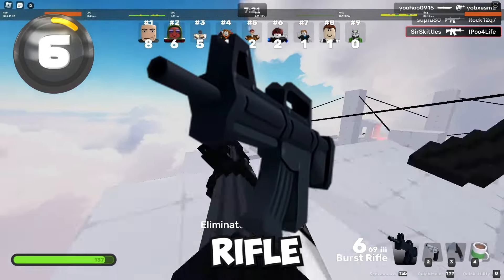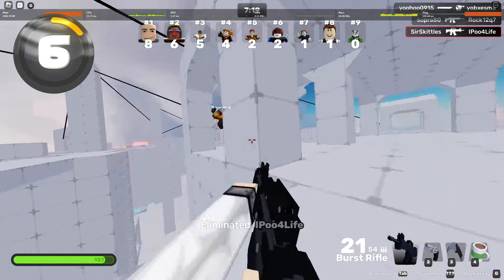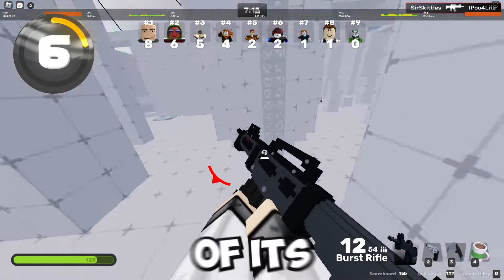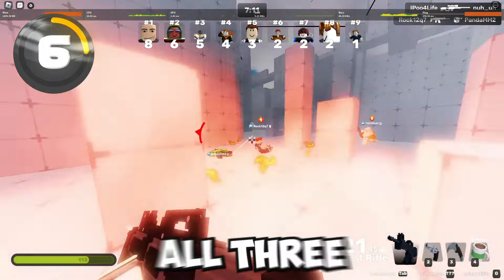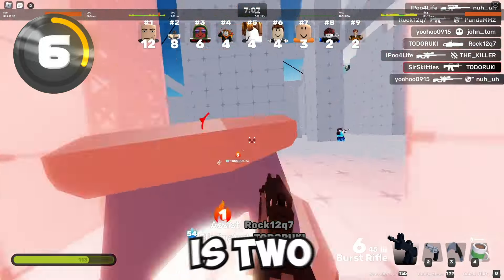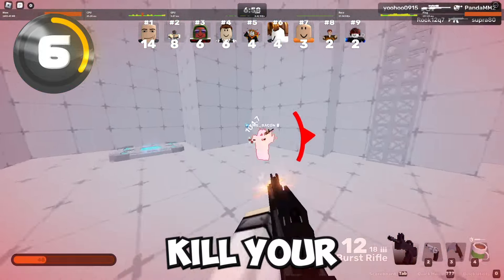For the next gun we're going to be talking about the Burst Rifle. The Burst Rifle is actually a very powerful gun inside of Rivals purely because of its DPS. If you hit all three headshots, you can do up to 75 damage, and all it takes is two burst shots to actually kill your opponents.